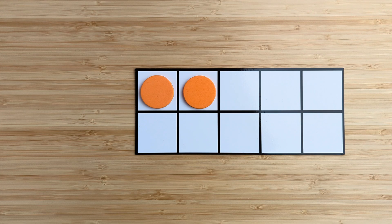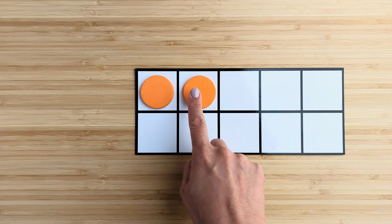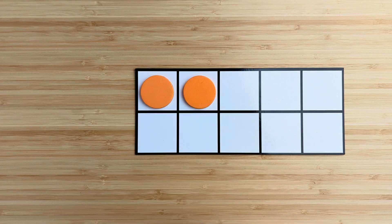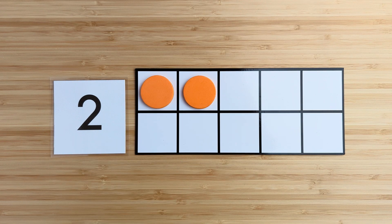How many in all? Point and count. One, two. There are two orange circles.